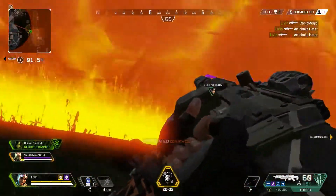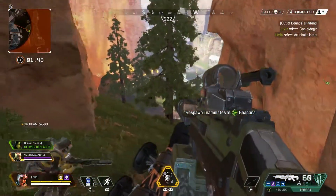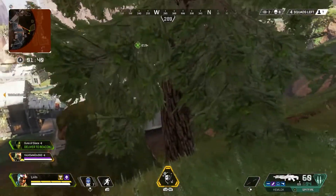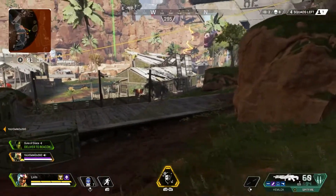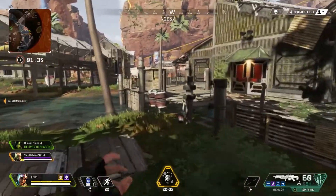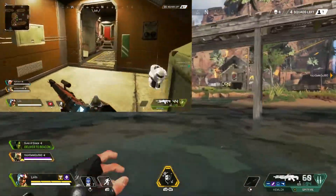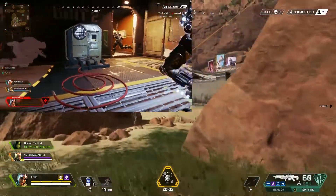I tend to save my ultimate for tight situations where I need to get out quickly and then turn the tables on enemy players. There is one counter to be aware of: Bloodhound. If Bloodhound is using their ultimate, they'll be able to see you even when you're cloaked and trying to escape. Besides that, there's really not much of a counter when it comes to Mirage's ability.